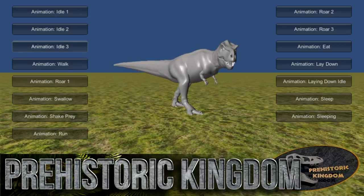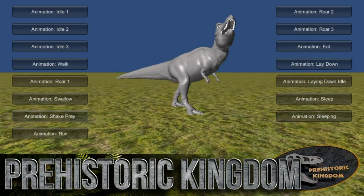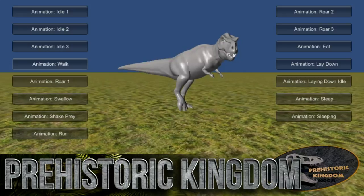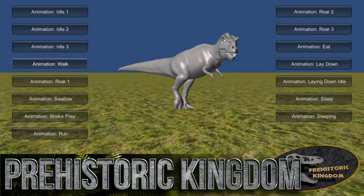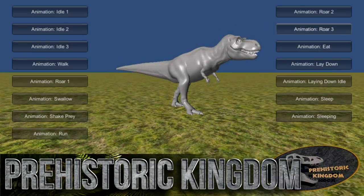This is a T-Rex animation preview you can actually go and do on their website right now. This is essentially going to be Jurassic Park Operation Genesis 2 — what more could you possibly want in a game? We're all very excited. There's a T-Rex chomping down a non-existent goat.